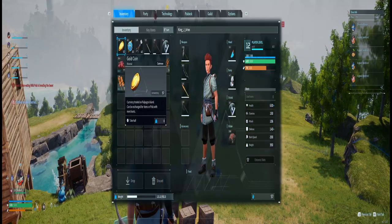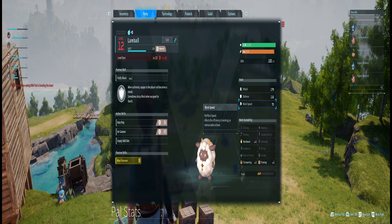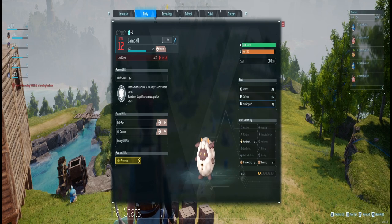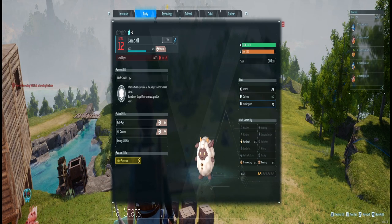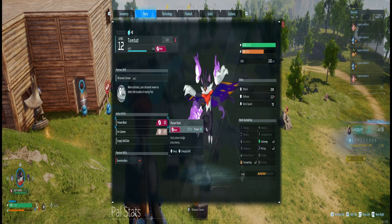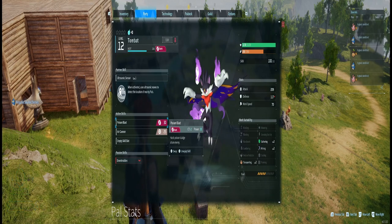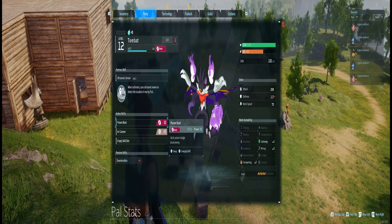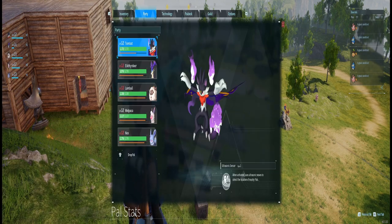If you go to the party screen, you'll see the skills on the right — the work suitabilities. Each suitability is meant for something different, so depending on what resources or help you need, you can use their specific skills. We have kindling to make fires, watering to water seeds, planting to plant seeds, generating electricity for lighting, handiwork to help build stuff, gathering for resources, lumbering for cutting wood, mining for ore, medicine production for producing medicine, and cooling which can be used for things like the production of gems.